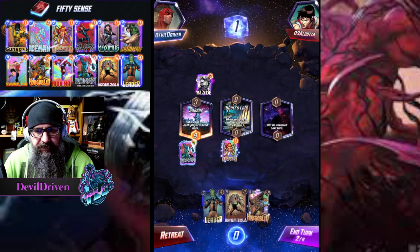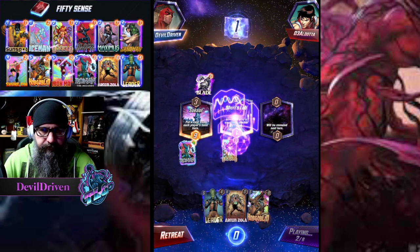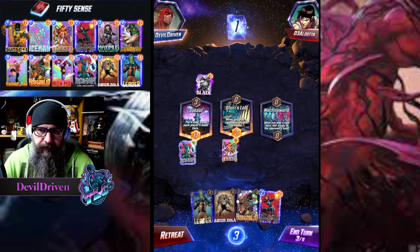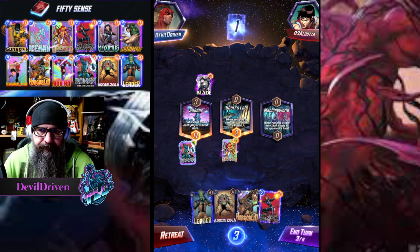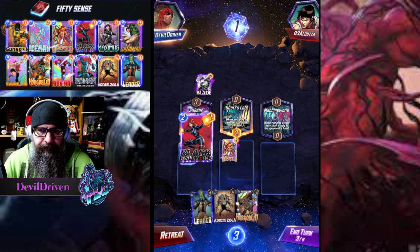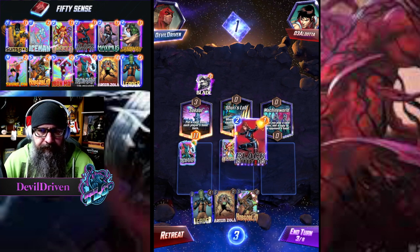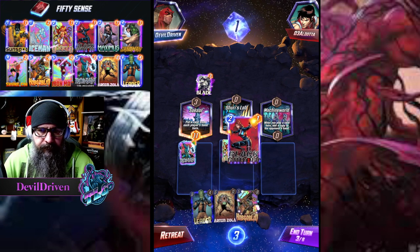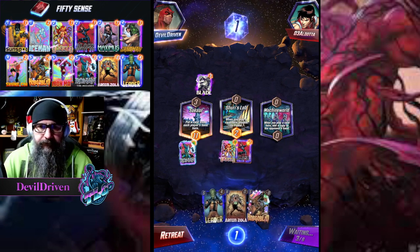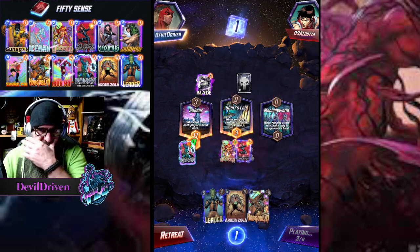I think I gotta have some points here. We go here right - we don't want to give him this because he gives it back to us. It's fine, we can go here. Keeping him from drawing a card plus Ronin getting the card - kind of huge.